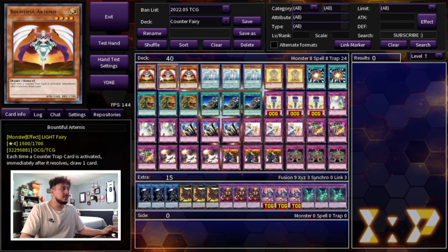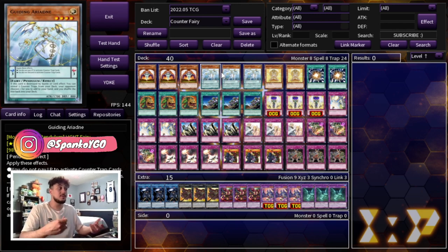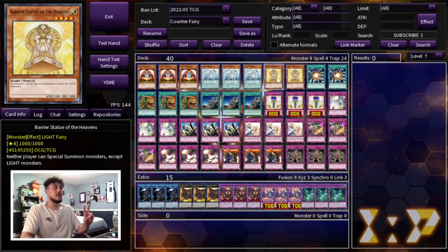We're starting off with triple Bountiful Artemis. This is one of the best cards in the deck — each time a counter trap is activated you draw a free card, and since we're playing so many trap cards you want to see as many as possible. Three Bountiful Artemis is very important; you really want this as your first normal summon. Getting Guiding Ariadne is the reason this deck is playable — if it's in the pendulum scale you don't have to pay life points or discard cards to activate counter traps. Then we're playing two Barrier Statue of the Heavens.